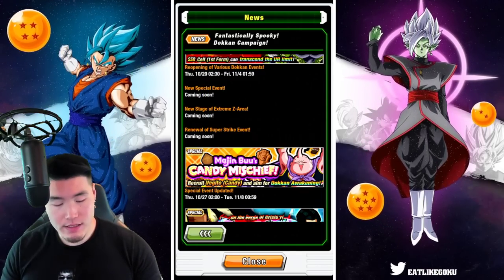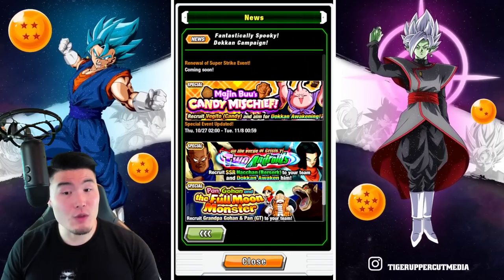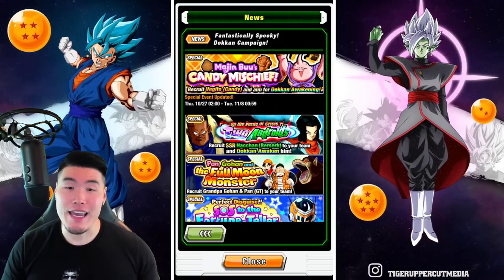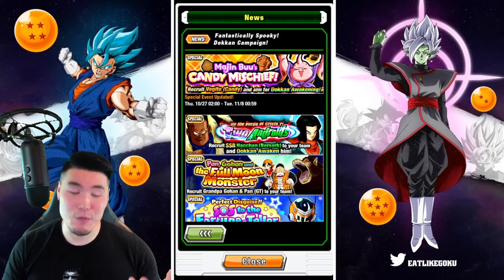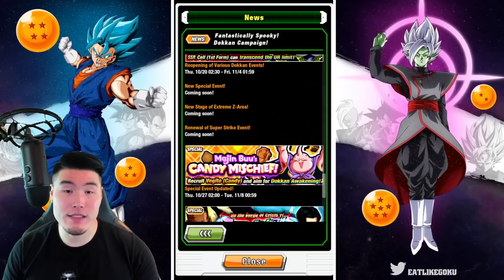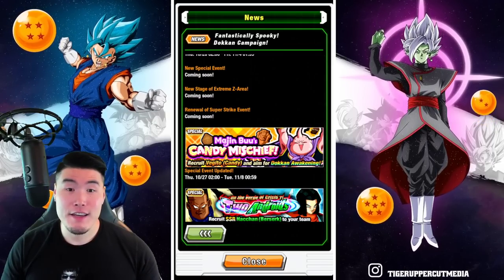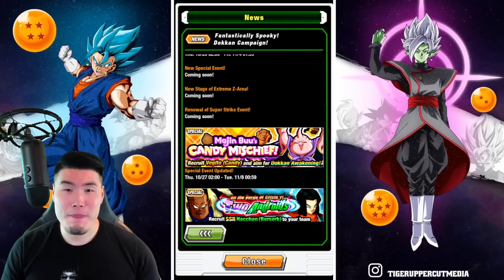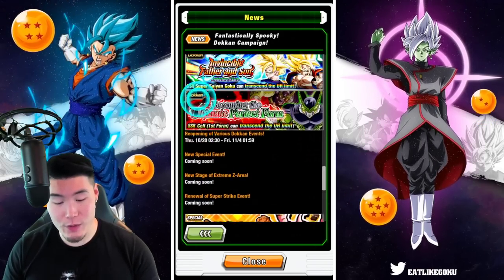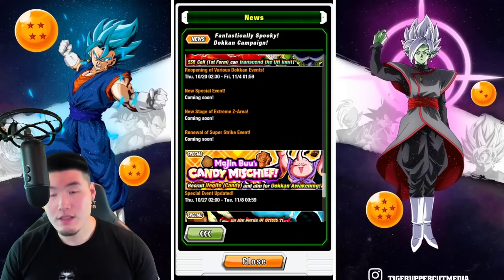There's a new special event, a new stage of Extreme Z Area for Extreme Z Awakening — I would assume for last year's Halloween unit, which was Android 8 or 17. I think these guys will probably be getting Extreme Z Awakening for this Extreme Z Area stage. And then also the renewal of a Super Strike event — I'm not sure which one they're referring to here.